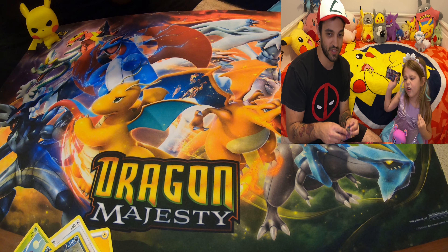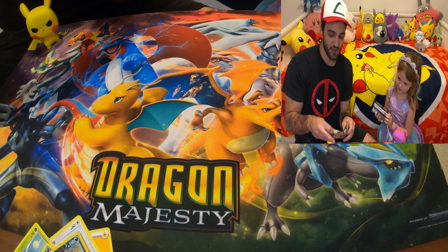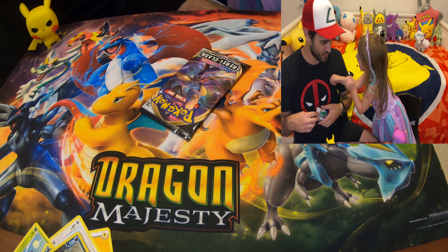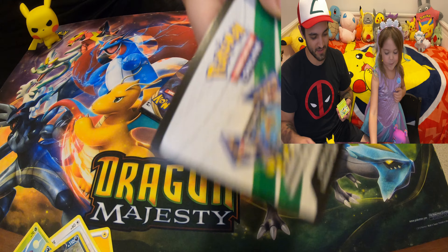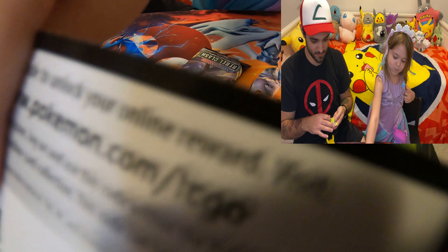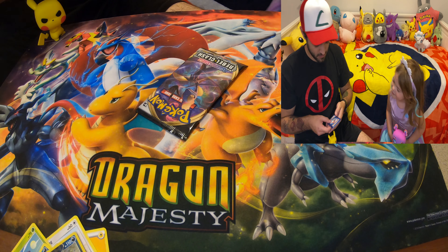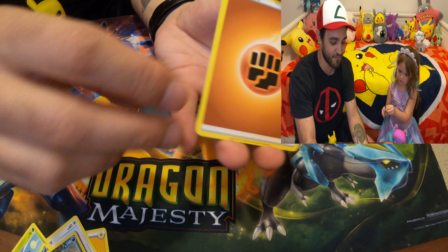Alright guys, gonna go for another Darkness Ablaze. Oh, it's a girl Pikachu! You guys, what do you think — do you think Ash's Pikachu is a girl or a boy? Oh, we got another white card! You want to show it off to everybody? Okay, show off the white card to the camera. Show it down on that one and then switch it around — good job! We're getting used to this new shooting, sorry guys. One, two, three, four — alright, Lily, let's do this with our friends! We got a fighting energy.